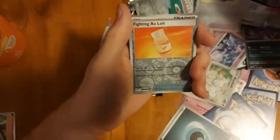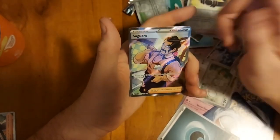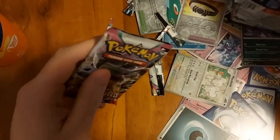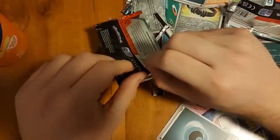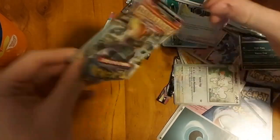Reverse hollow, Choice Belt reverse hollow, fighting energy - late on Cyrano, man. Oh, another trainer though! I'll take Cyrano - however you say his name - not Iono, but it's another trainer. These packs feel really heavy on the right side, maybe the right side is where all the good stuff was.